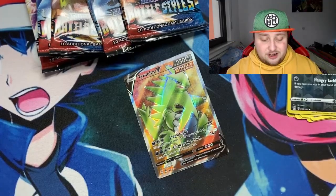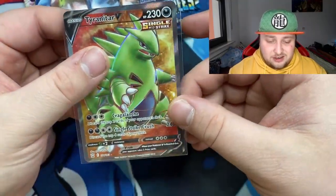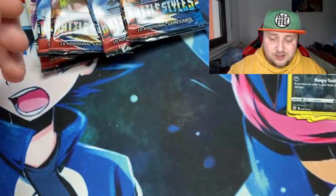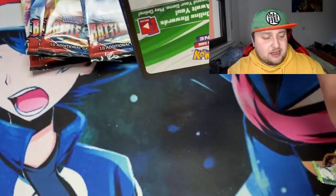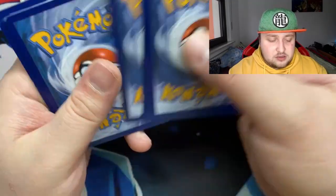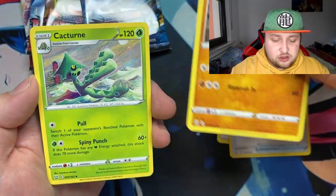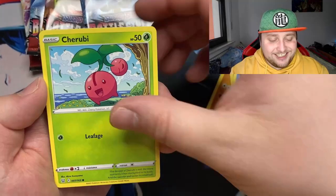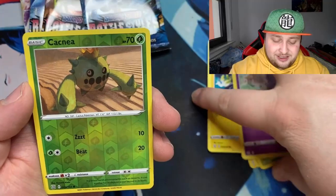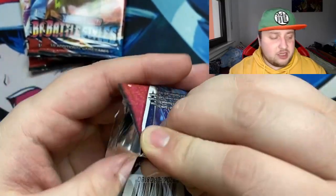Yo, yesterday I pulled the alternate art Tyranitar and today I'm pulling the full art - like what's going on? I'm pulling Tyranitars all over the place! Next pack: psychic energy, energy recycler, Cacturne, Horsea, Sableye, Lickitung, Electabuzz, Espurr, reverse Cagnea, and we got Haxorus.